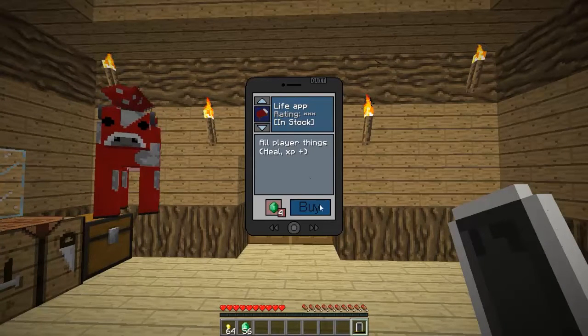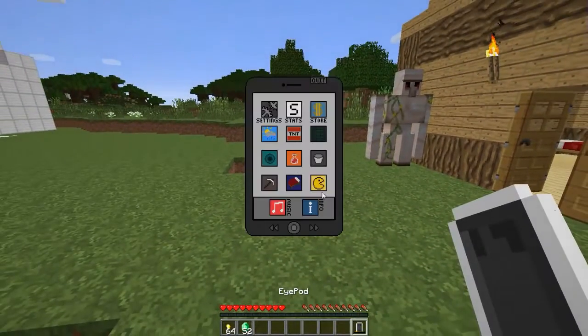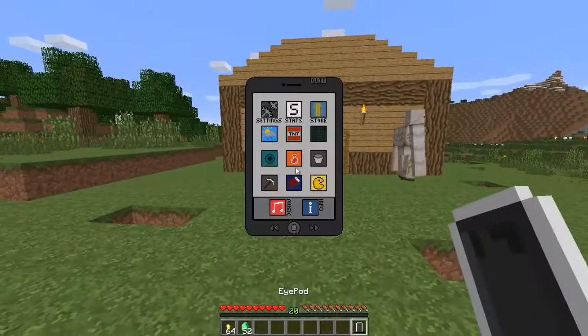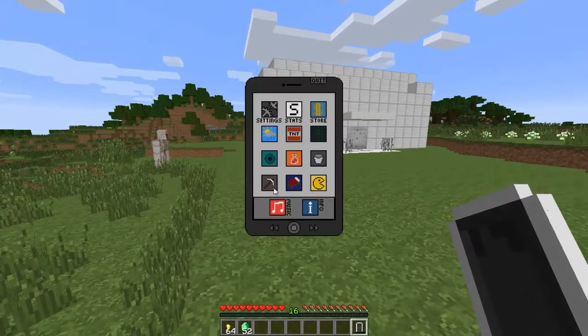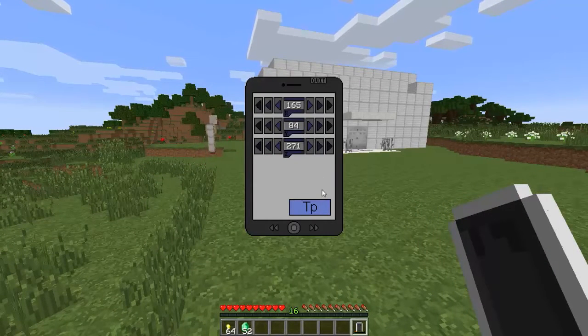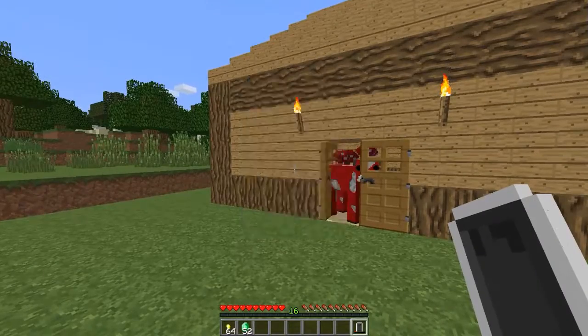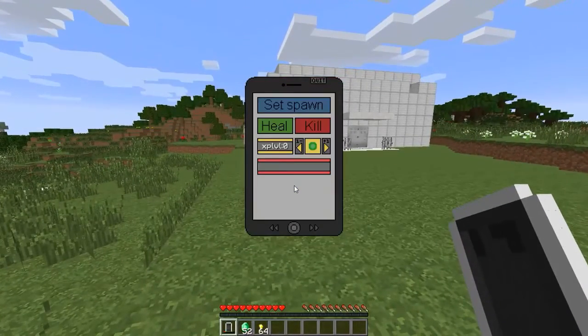The very last app is the life app. You can set your spawn — it says it's buggy but it actually seems to work. You can also choose your experience level: give yourself XP or take it away. You can heal yourself, or even kill yourself. It looks like spawn was set correctly. That covers all the apps in the mod.